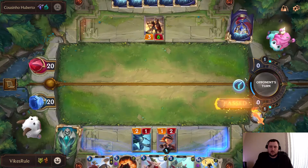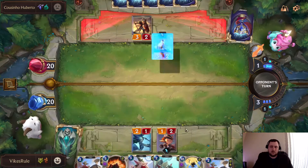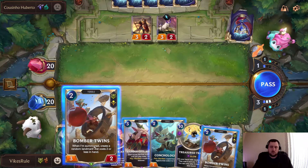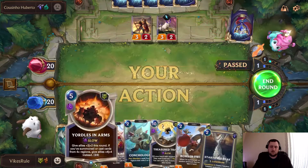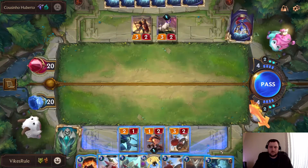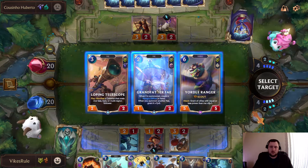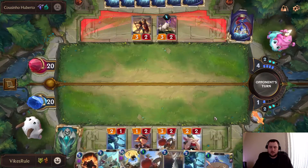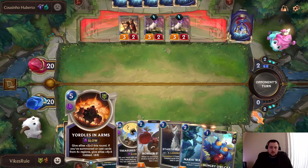I guess that does stop our attack, unfortunately. I think we're just going to go with Bomber Twins down in case he attacks. Let's see if we can find something. This requires a good manifest. Go ahead and play this to get it activated — assuming he doesn't kill this. Yorals and Arms is ready to go.